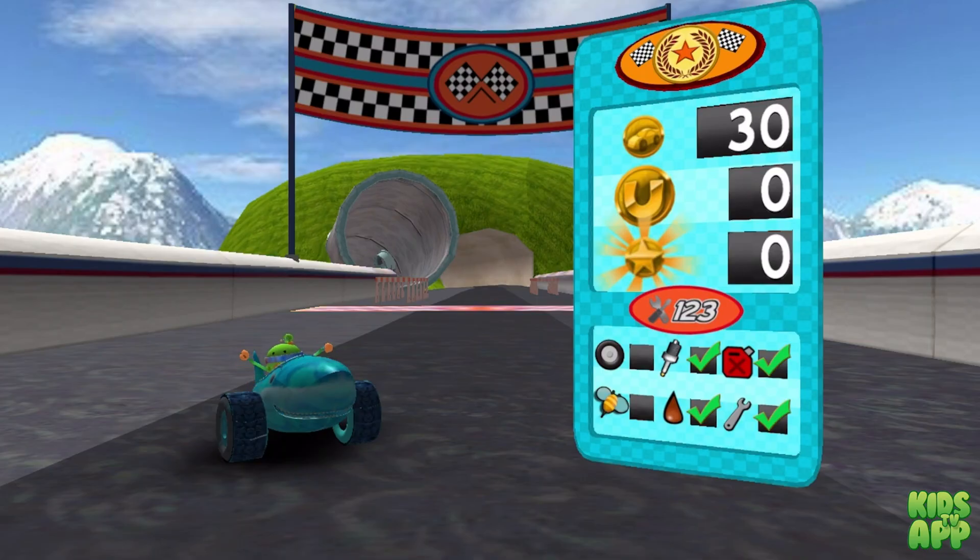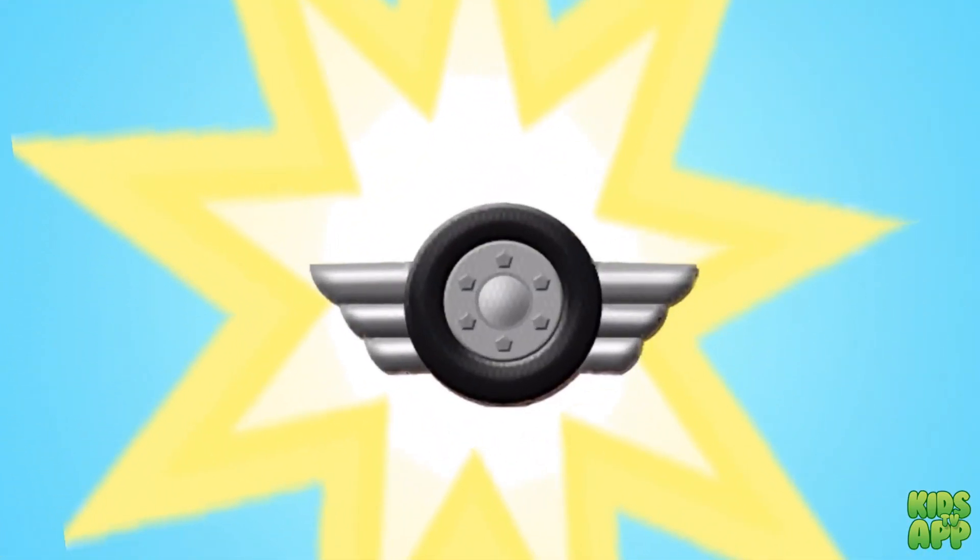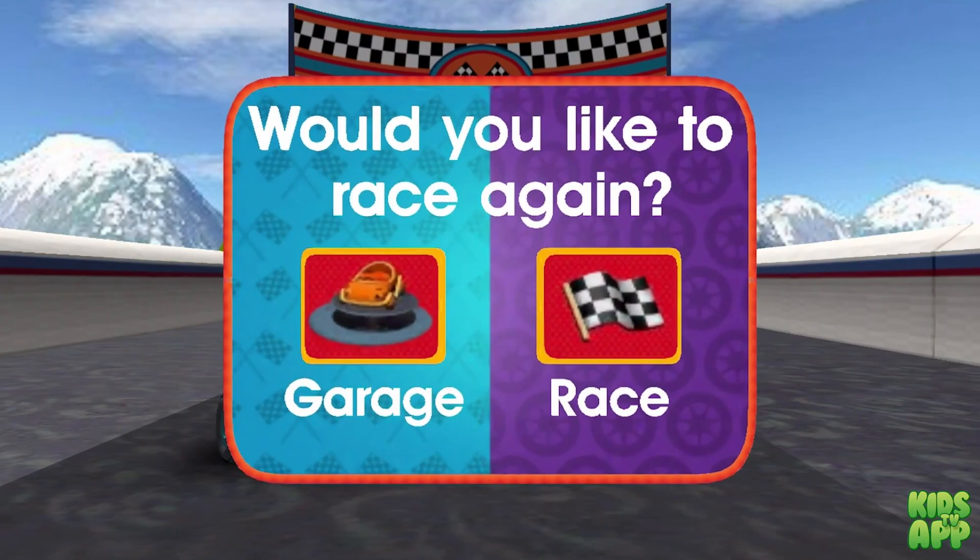Look at all those coins you collected! Team Umi Zumi! You earned a new decal upgrade! Keep completing Pit Stop Math missions to earn more! You can race again or head to the garage to see your trophies and add your new decals to your car!